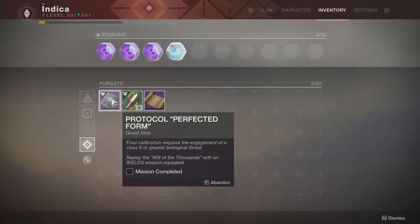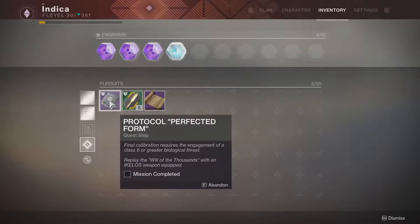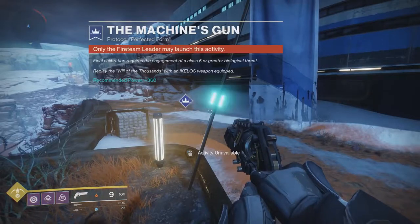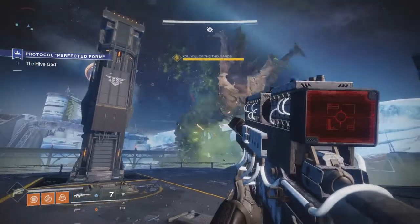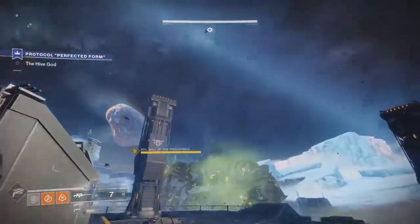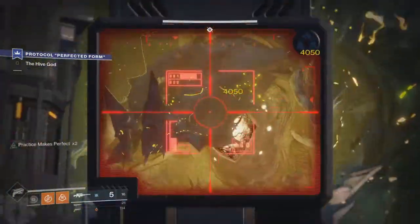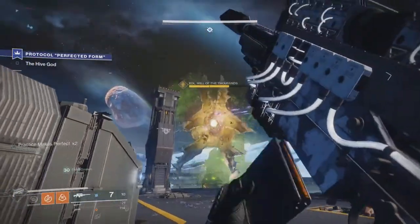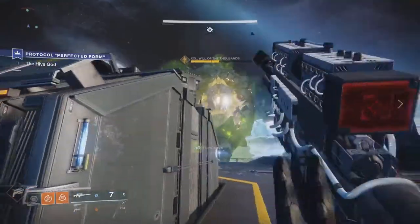Now let's move on to the last step. Once you have completed all of those, you have to have the hand cannon equipped and do a 360 power adventure or strike. It is pretty easy considering the boss pretty much just stands still while you bake him. You can see us currently just shooting him until he gets to his immune point. Once he hits his immune point, you kill a few enemies, he comes back, and you clear him up. It's a pretty easy thing to do with friends, but can be easily soloed as well.